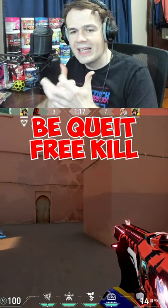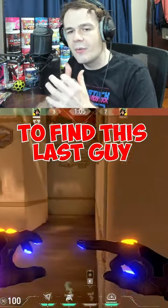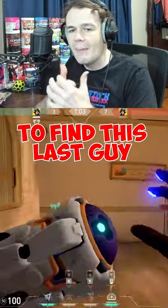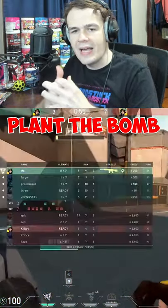I shift up over here and catch this kill for free. The next thing I do is set up all my Killjoy utility to find out where the last person is — alarm bot, turret, and my ult. My turret shoots short and I know the last guy is short.